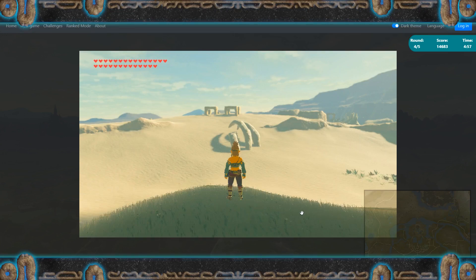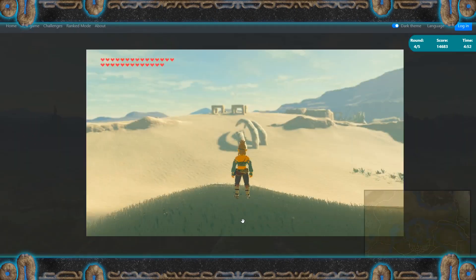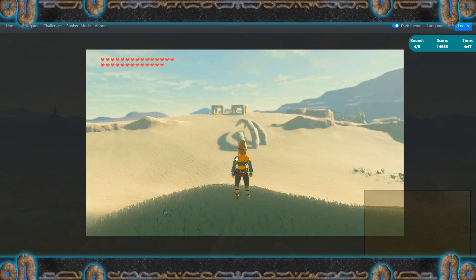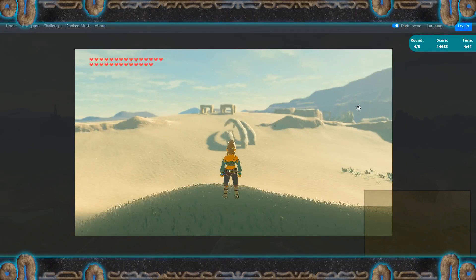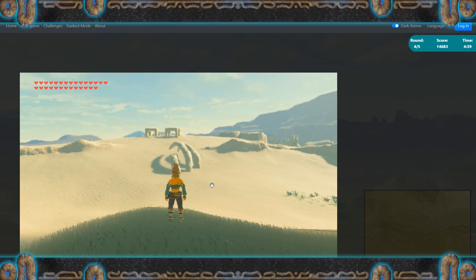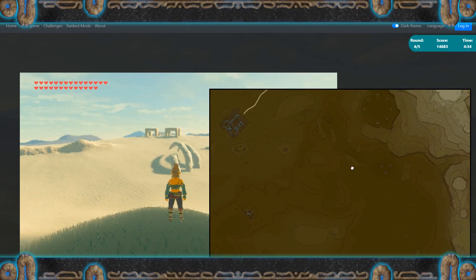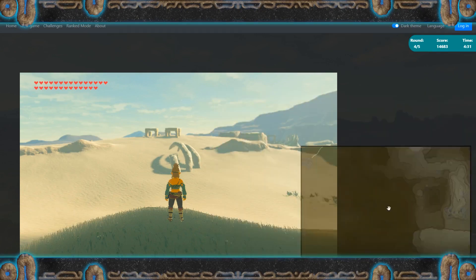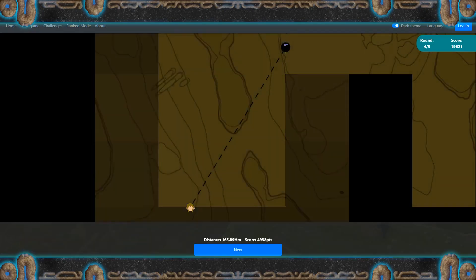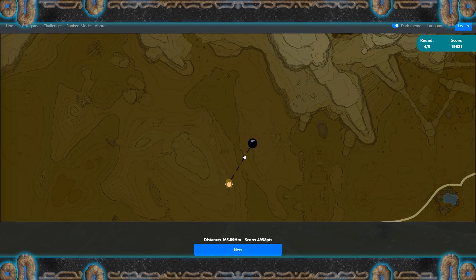It is pretty abstract. Somewhere in the Gerudo — is that grass? Is there grass in the Gerudo Desert? That's interesting. I think that's why I got the hardest one yet. Okay, so it's not really much of a landmark, other than the fact that we're in the desert. I'll go for a gut feeling here. I'm gonna say around here. I got pretty close there. Wow — my gut feeling is correct.